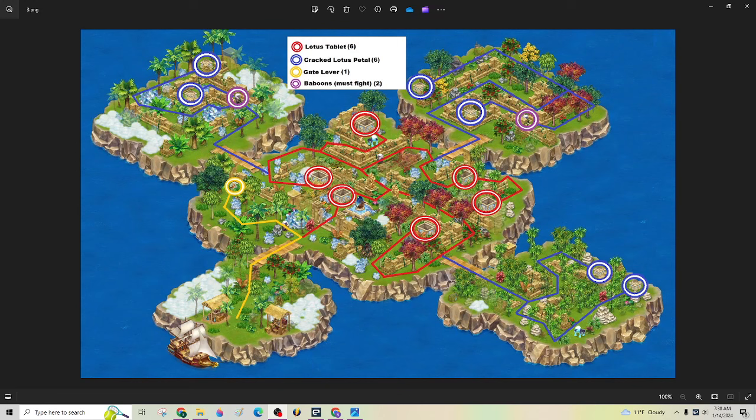Here's a slightly different map that Jeff did. This is a good one — the things you need to get are in the circles. I'll point out there are purple circles around this baboon here and here. These are two baboons that you actually have to fight. There are six baboons on this island, and you can go around most of them. I'm actually not sure if you can get around that one right there.